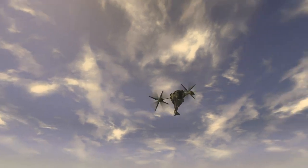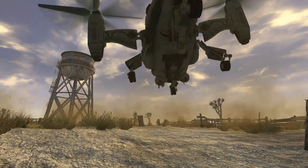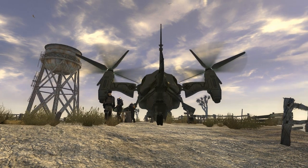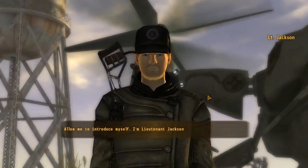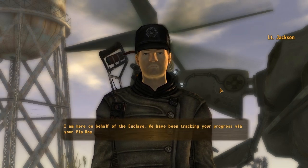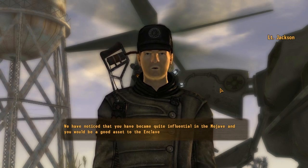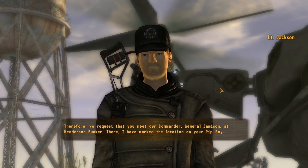Here comes the Enclave, coming on down. Every time I go to see Grandpa's grave, this happens. The government's here. Allow me to introduce myself — I am Lieutenant Jackson. Good morning. I am here on behalf of the Enclave. We have been tracking your progress via your Pip-Boy. We have noticed you've become quite influential in the Mojave and we believe you would be a great asset to us. We request that you meet our commander, General Jameson.